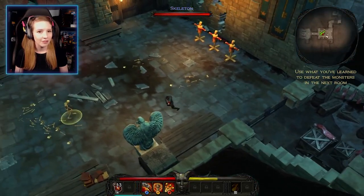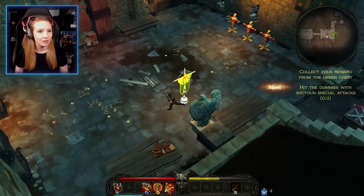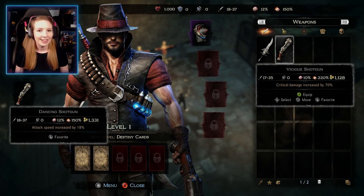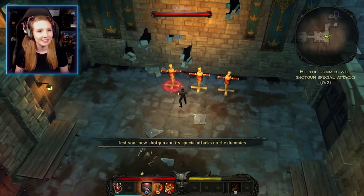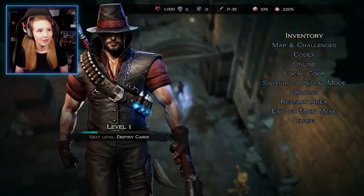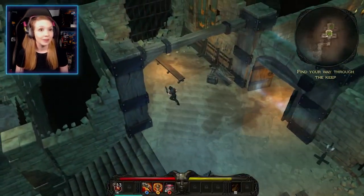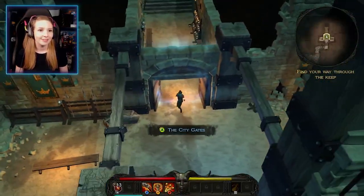Feeling a bit bad for attacking the dummies, we've got our reward. We can test a new shotgun — but it's actually a little less powerful than the one we already found. For the sake of having the stronger weapon, switching back. But the minute a hammer is found — just you wait.